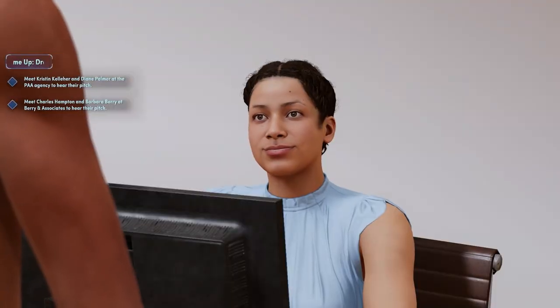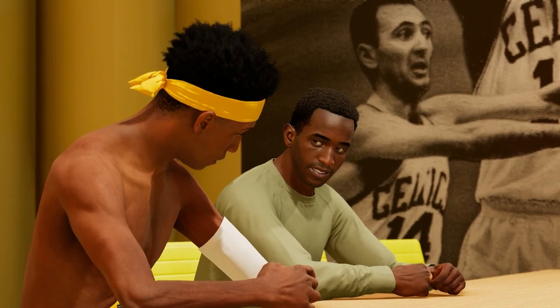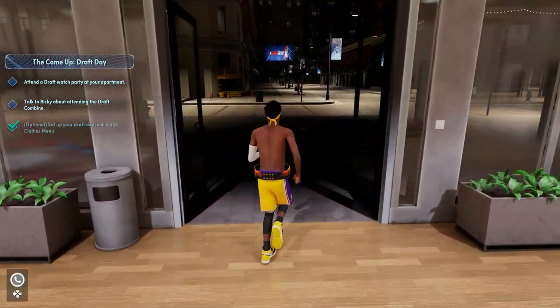Once you get to the building, talk to the woman at the front desk. After that cut scene, head to the back towards the elevator, then click the middle option to sign with the agency. After that you want to go back to your apartment — you actually have to leave the building in order to fast travel.